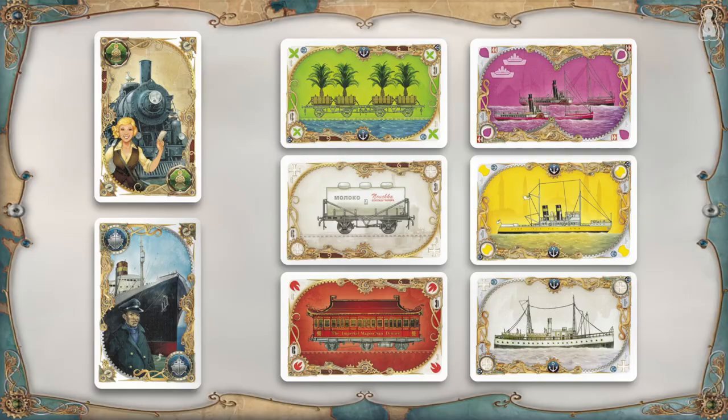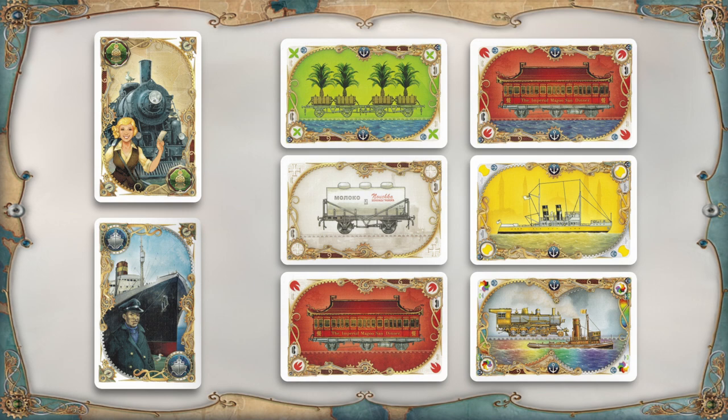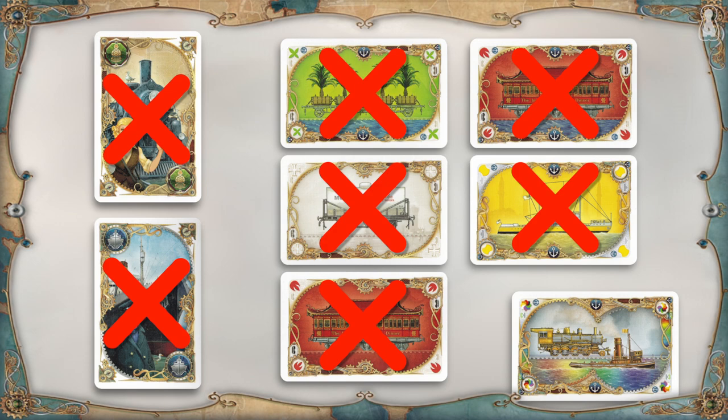Instead of claiming a route, a player can spend their turn getting new travel cards. They can take 2 face-up cards and replace each one with a card from either deck — train or ship. It is legal to take a ship card and replace it with a train card, so the reserve could end up showing only train cards or only ship cards. Instead of taking face-up cards, a player can draw blind from the decks: 2 ship cards, 2 train cards, 1 of each, or mix blind draws with face-up selections. However, if a player takes a face-up wild card, that is the only card they can take.